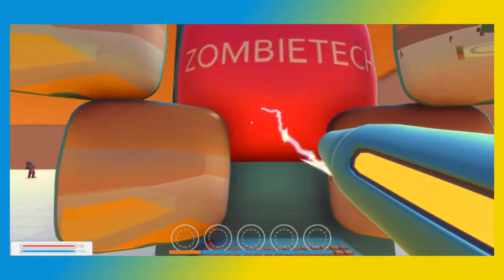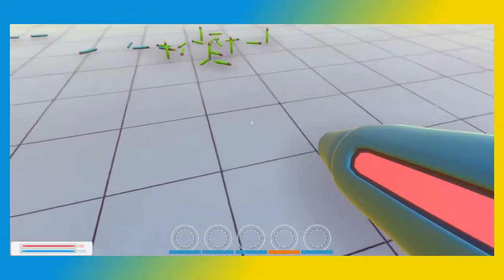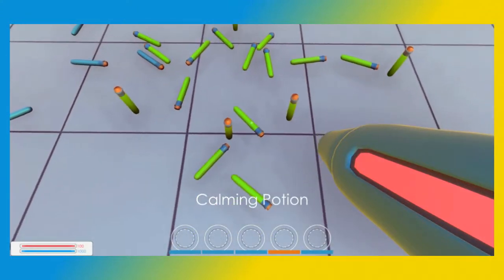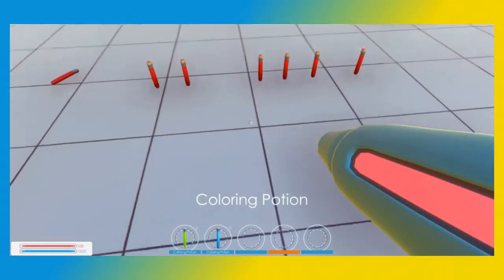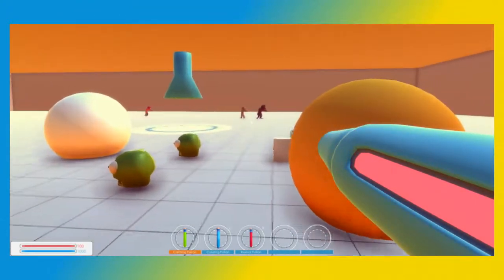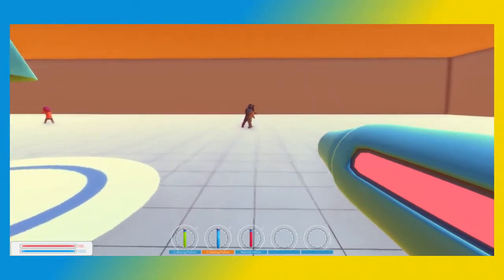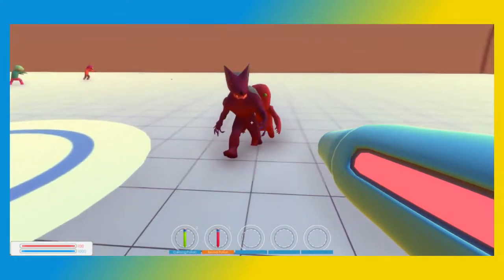So, with all these potions, this is basically just a physics game. Zombie technique. Physics game. Okay, so we're gonna grab some calming potion. E! I'm trying E! There it goes. Coloring potion. If I fire this potion at that zombie - okay, I colored him.